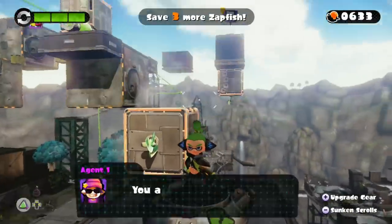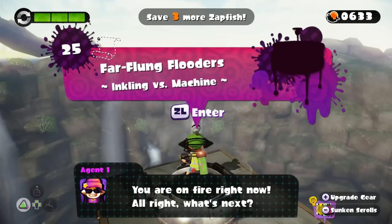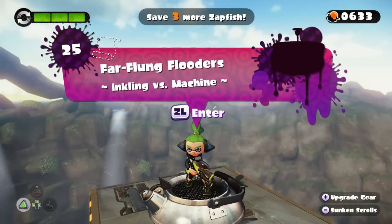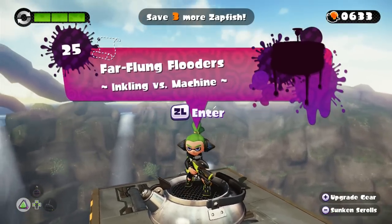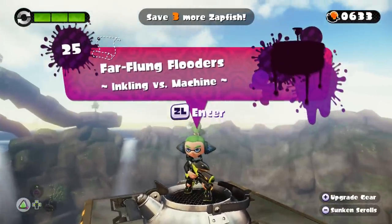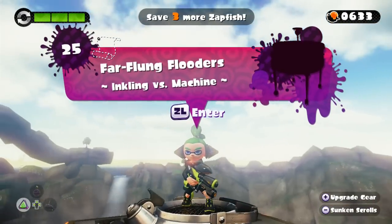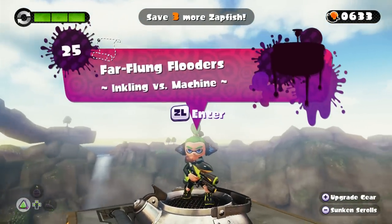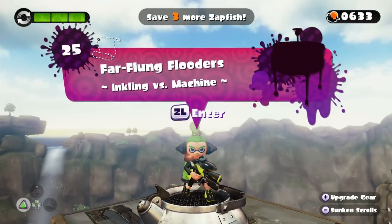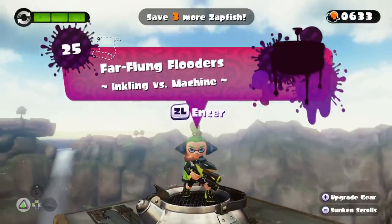Alright guys, let's go to level 25. 25 is right here — bam, flying over. Far-flung Flutters, Inkling versus Machine. That sounds very exciting. So if you're excited for the episode, definitely look forward to your sub box because a new one will be coming up very soon. If you enjoyed today's episode, smash the like button, and I definitely invite you to click the subscribe button to join the Abdallah Nation and get notified of all these awesome Nintendo gameplay videos. We'll see you on the next episode of Splatoon 100% walkthrough. Bye guys.